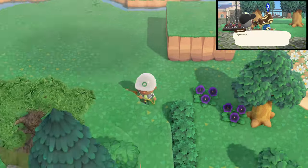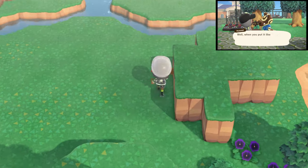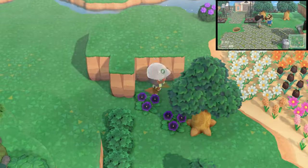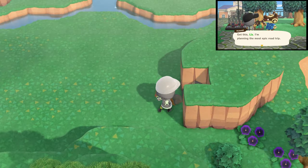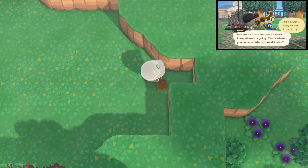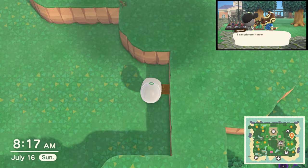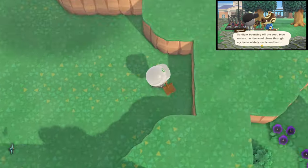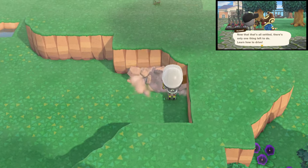Speaking of Roswell, he had the nerve to actually try to up and leave while I was working on building this huge area just for him. I spent at least 20 hours on this build, let alone all the time and nook mile tickets I spent hunting for him. No, Roswell, you absolutely cannot leave — you are stranded here with me forever. Even after I told him he has essential cryptid research to do here and the other aliens aren't coming to pick him up until he finds all of them, he continued talking about heading out on some road trip. No, Roswell, just no, you stay here.